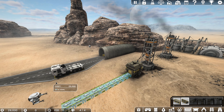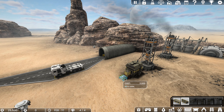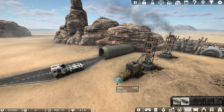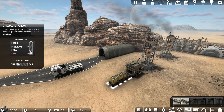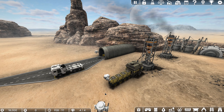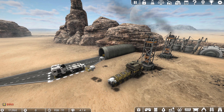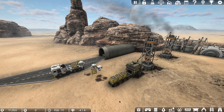Here is an unload station — and I can actually extend it one or twice more. If I click on this, I can set whether the drones deal with it. I'm going to set them to high, so they will concentrate on going and unloading from these. Because this is set to high priority for the drones, they will just move stuff happily between those two.